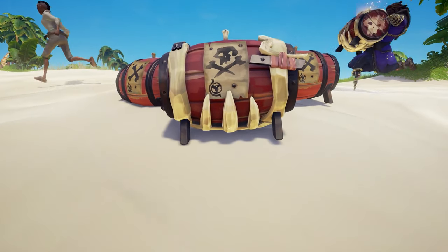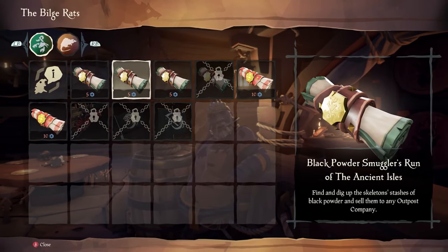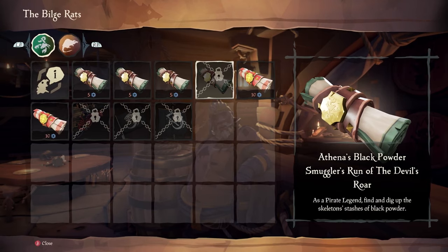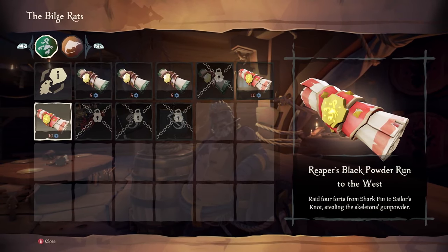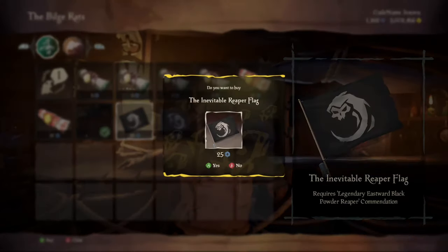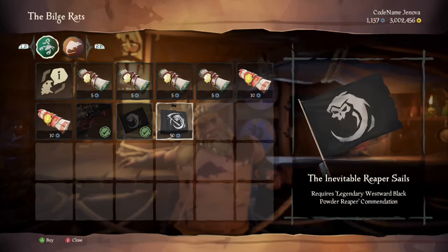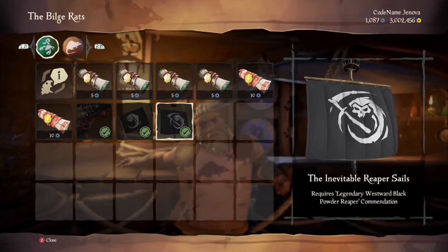These quests aren't without costs. The Black Powder Smuggler of the Shore of Plenty, The Wilds, The Ancient Isles, and The Devil's Roar will set you back 5 doubloons each, totaling 20. The Reaper's Black Powder Run to the East and West will set you back 10 doubloons each, totaling 60 doubloons. This will mean you profit 220 doubloons for completing the voyages 100%, which drops to a 90 doubloon profit if you also purchase the time-limited cosmetics.